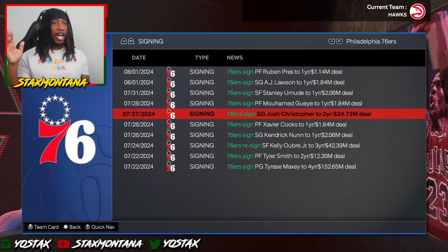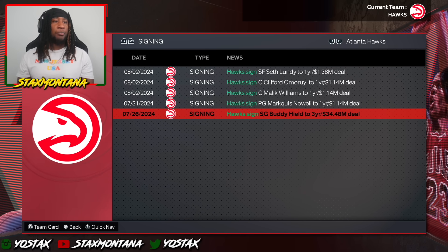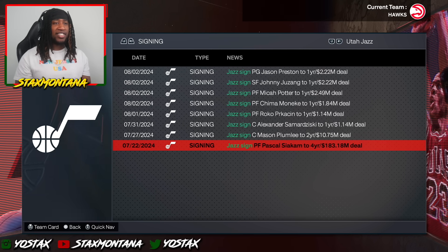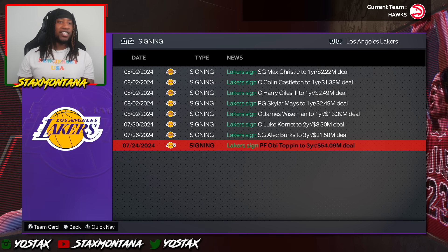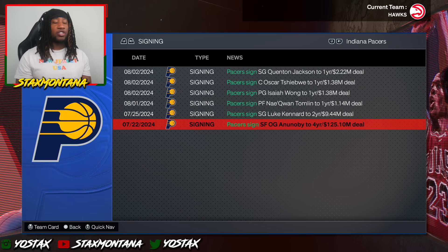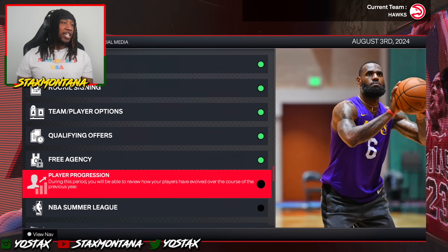Key free agency moves: Josh Christopher signed, Kelly Oubre re-signed, the Atlanta Hawks signed Buddy Heald — shout out to Buddy coming over. Tobias Harris signed with the Hornets. Pascal Siakam went to the Jazz — that is tough. Obi Toppin went to the Lakers, no more LeBron. The Wizards signed OG Anunoby. The Marden Rosen signed with the Wizards — that's kind of nasty. But those are all of the free agency moves.